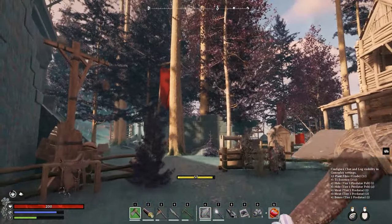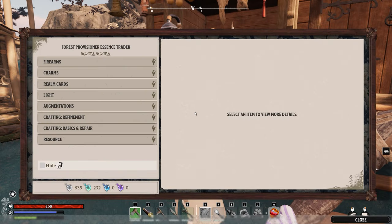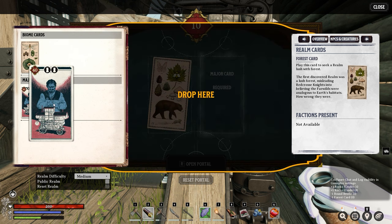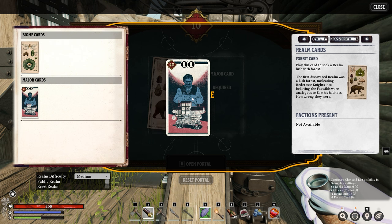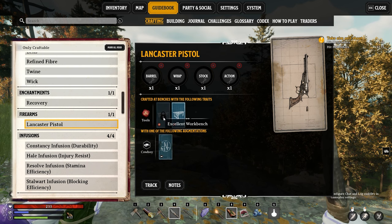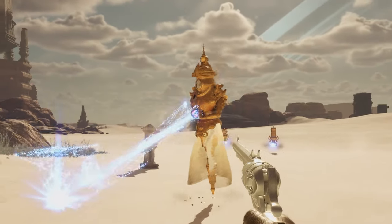The blueprints for guns can be found in the Provisional Realms, and unfortunately there doesn't seem to be a way to get there fast. But when you do, I suggest a forest Provisioner realm — that is where you will find the pistol, an excellent choice for when you need a powerful, quick one-handed weapon.